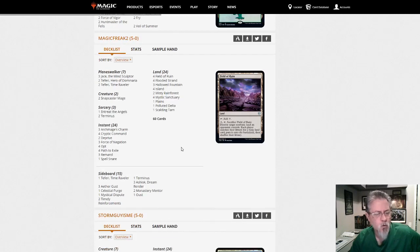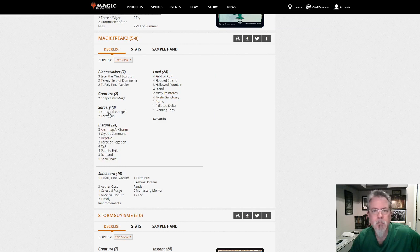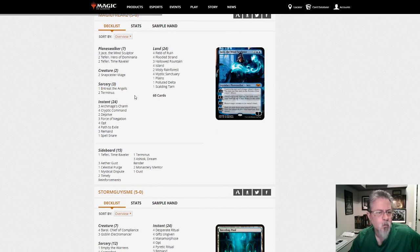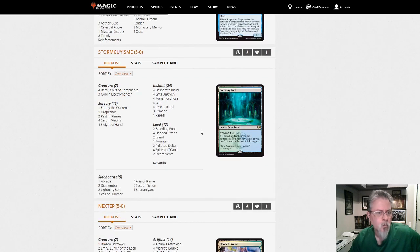Magic Freak Two has a Blue-White Control deck — Snapcasters, lots of counters, going to beat you down with Snapcaster beats. Just controlling the whole game.